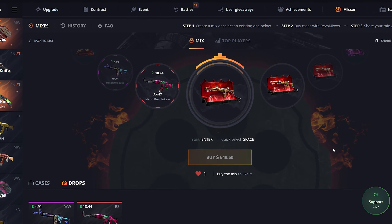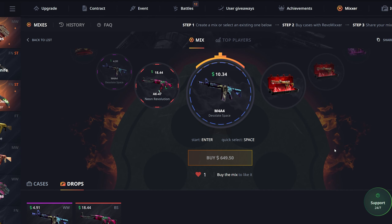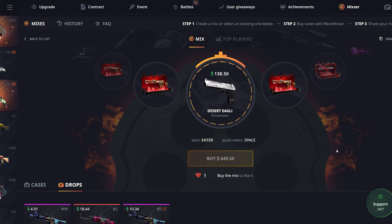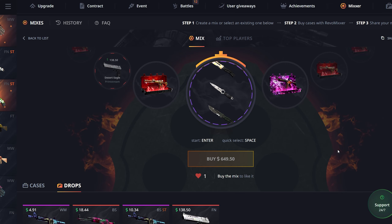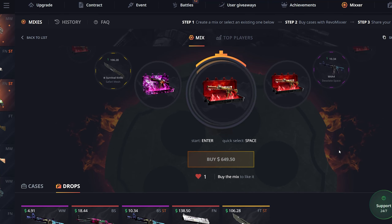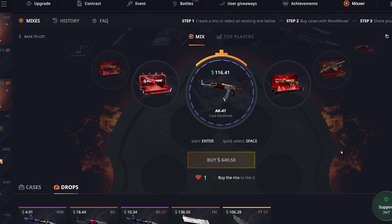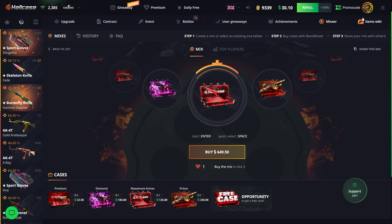18 bucks on the next premium, then 10 dollars on the final premium. The diamond case pulls 138. Saving the prince case for last — it needs to pay big. Come on, prince case, give me an OP prince or something insane. No — I just got absolutely destroyed. 394 from 650, obviously not good.